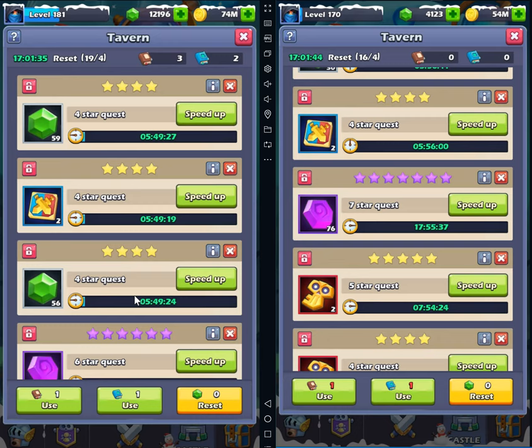I have seen people only do one reset and somehow it comes out as a seven star quest. To me, the only way to find six and seven star quests is to always try to reset more than seven times. You can do it around five, but I always reset around seven to ten — I've found that's a very good number.